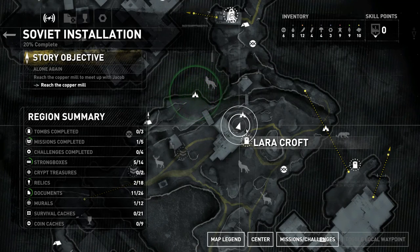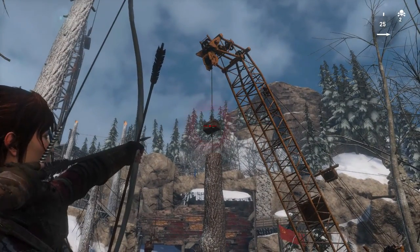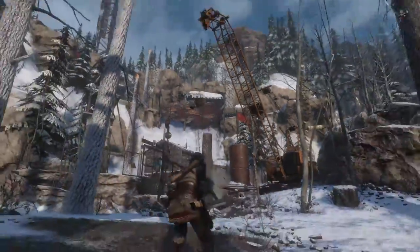What's going on guys? Jeremy here, and today I will be doing a walkthrough of one of the challenge tombs. This is the Ancient Cistern — this will be part 6 of my walkthrough. I figured I would just include these in there, so this is a Soviet installation for you to get to.